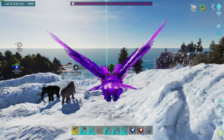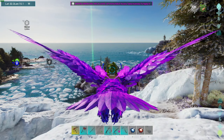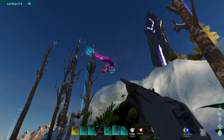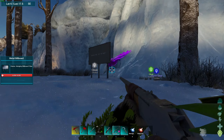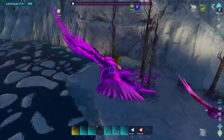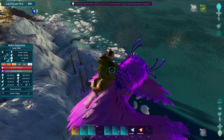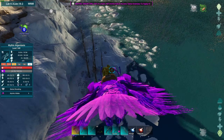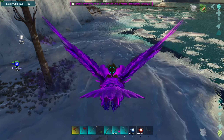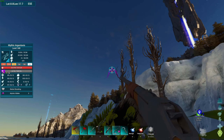We're gonna hunt around and see if we can find any mythics that are good. We found ourselves a decent level one. Let's see if we can get them — he's gonna try and kill us of course, because they're psychos. How much damage did we do? 62 out of 500 — so we're talking like nine darts if I can hit them nine times in a row.